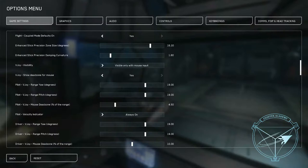Play with the stick precision and ESP settings often to find something that feels good and then go with it. There are a couple other things here — velocity indicator is another one you should always have on. Never turn it off; you want to see that TVI.